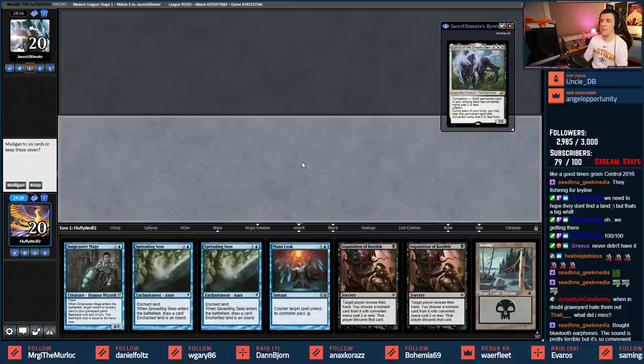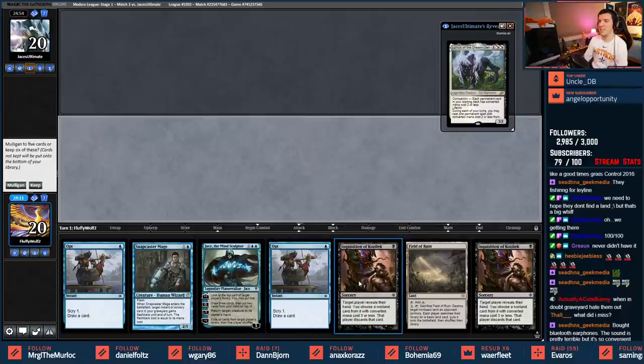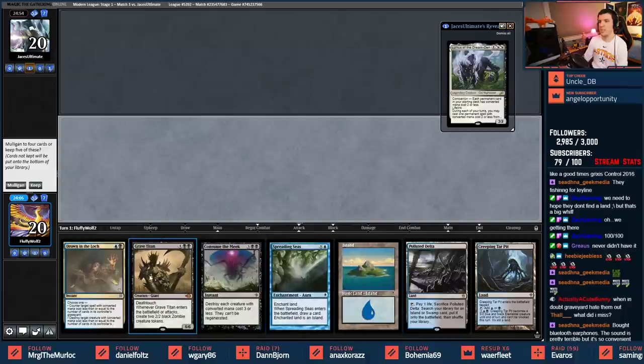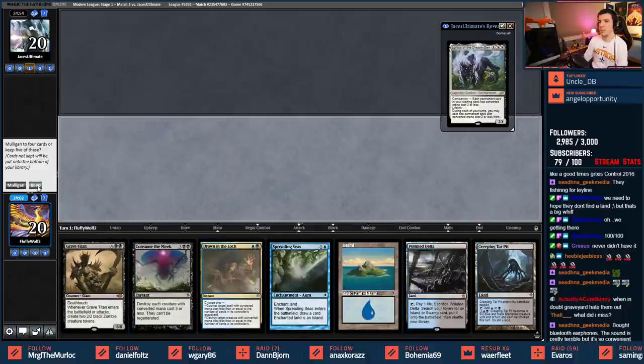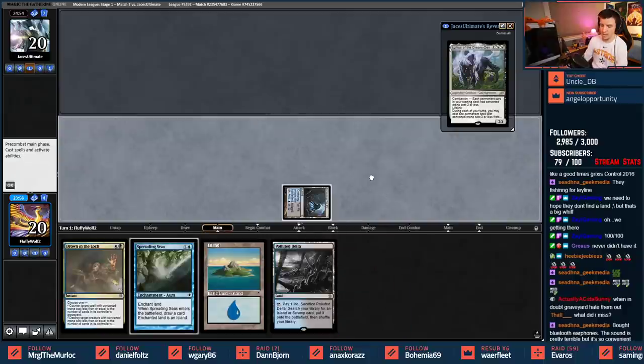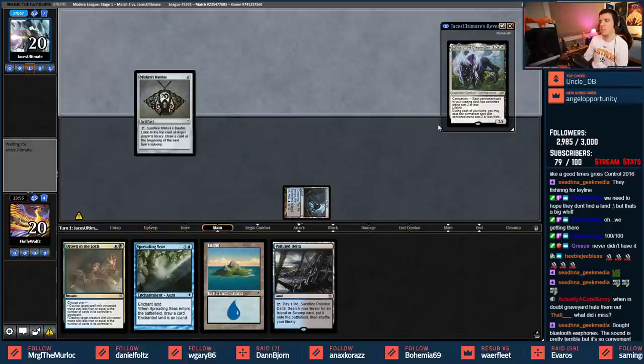If this was a Watery Grave maybe I keep, but it's a Swamp - bothers me. Let's Mulligan. What's better than no Swamp? Field of Ruin. Here we go. We can get rid of Grave Titan and Consume probably, shuffle those back in. A little Creeping Tar Pit, see what opponent's up to. Maybe Spreading Seas their first land - maybe they get stuck on mana. Watch it be Mono Blue Lurrus.